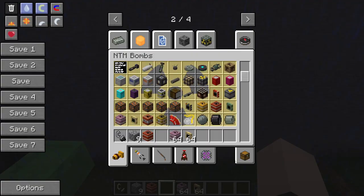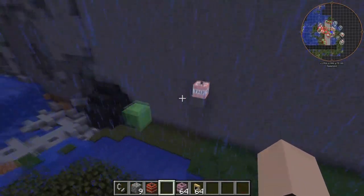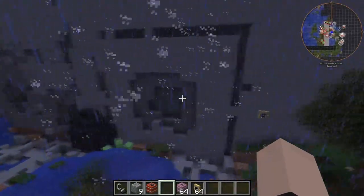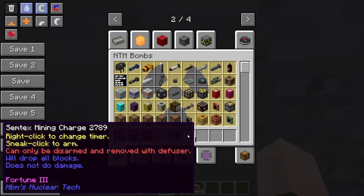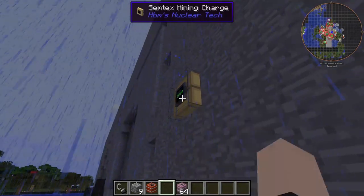We're on to the actual TNT now. We have two to cover here. Let's see what the actual TNT does. Not bad, that's actually pretty good. It's got a nice radius to it. Semtex mining charge. So that was the C4 that exploded. We're going to test that again, don't worry.